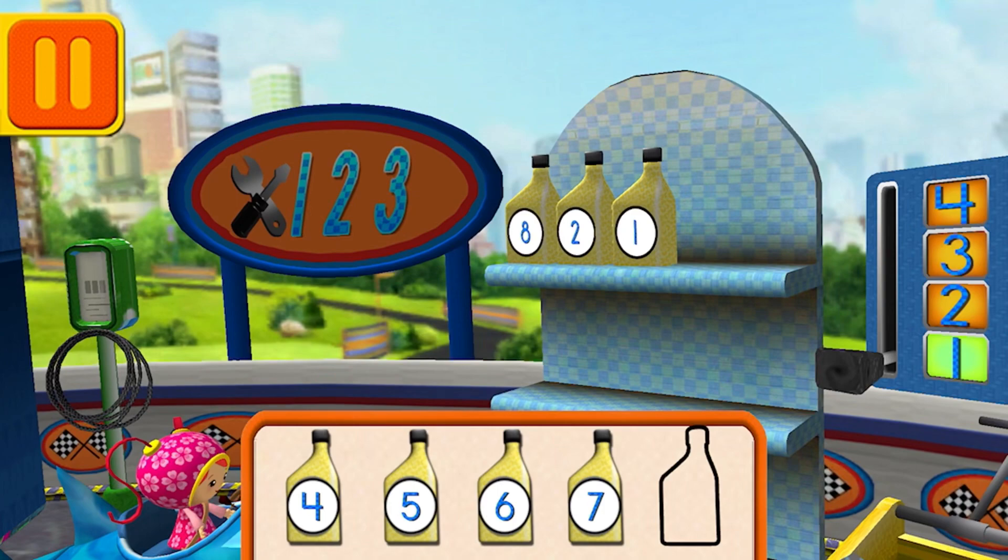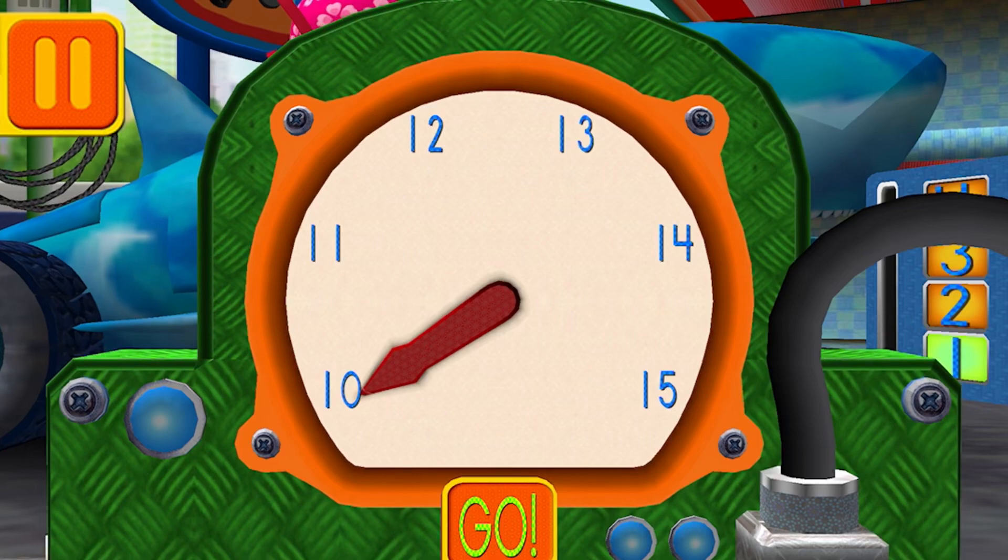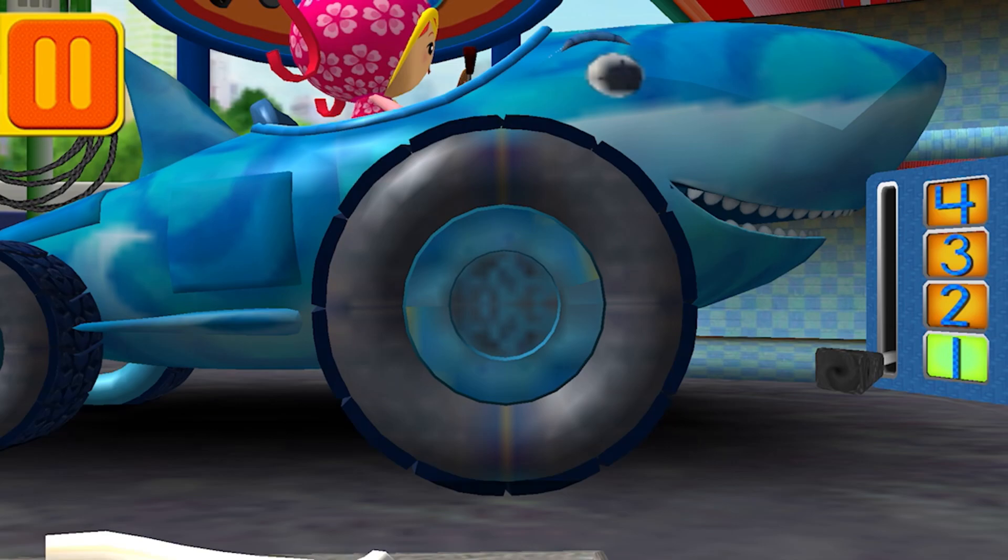Drag the oil cans into the right order, from smallest to largest number. We need 11 units of air to fill our tires — move the dial to the number 11. When you finish moving the dial, press GO! Great job!